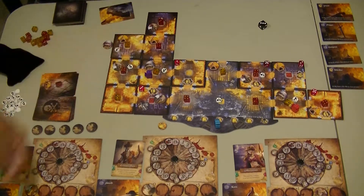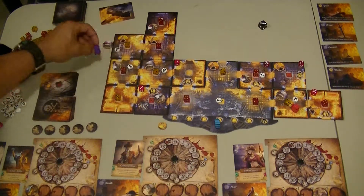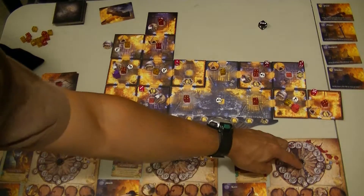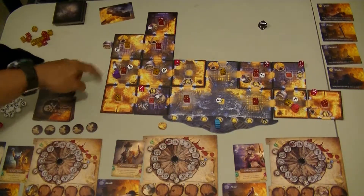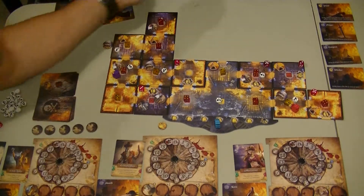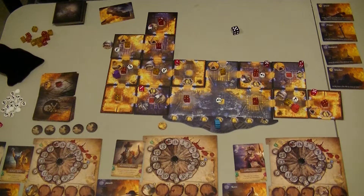As I move into here, I get two fatigue — puts me up to eight. I'm going to use my free rest action to go back down to six. And now I have to fight him since I'm in that room with him. Hopefully I can get more than a three so I don't have to use my battle strength — which I do. So, just defeat him. Flip him over, and he's the cutlass.